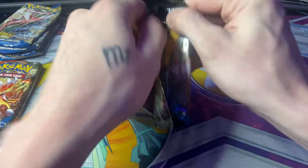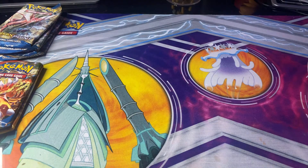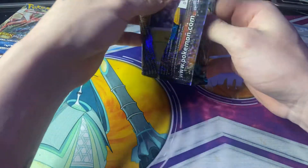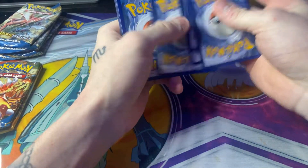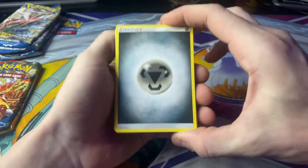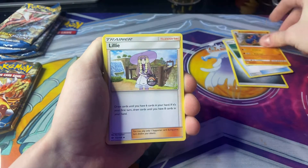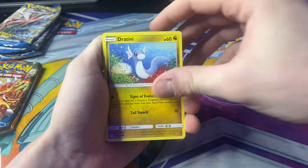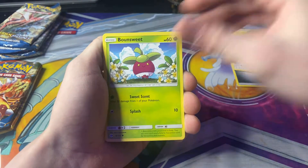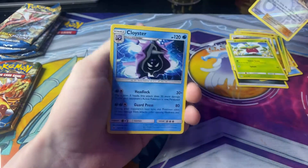Three Sun and Moon Booster Packs. Hope you guys enjoyed part one. I think this will be posted after Christmas, so the 26th — hope you guys had a good Christmas. There's the QR code. We have a Metal Energy, a Great Ball, Boldore, a Lillie, Morelull, Sandygast, Dratini, Diglett, Bounsweet, a Reverse Holo Professor Kukui, and a Cloyster Non-Holo.